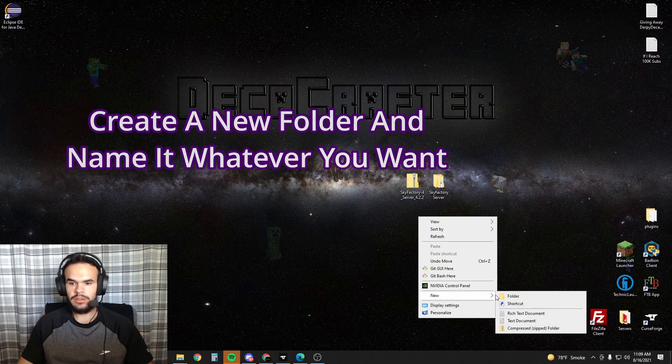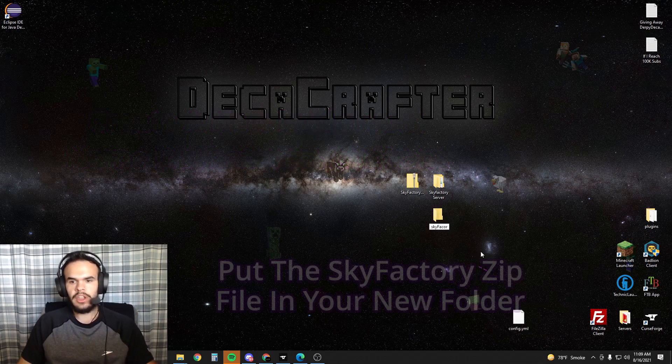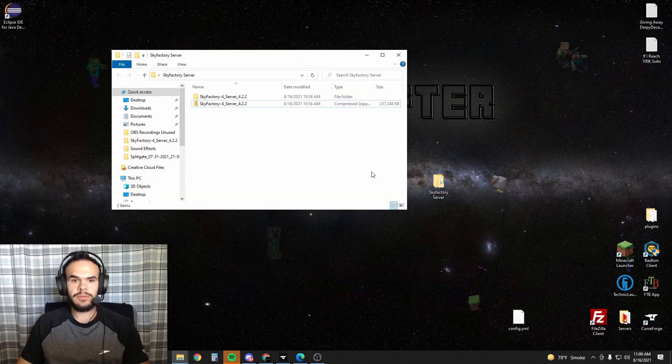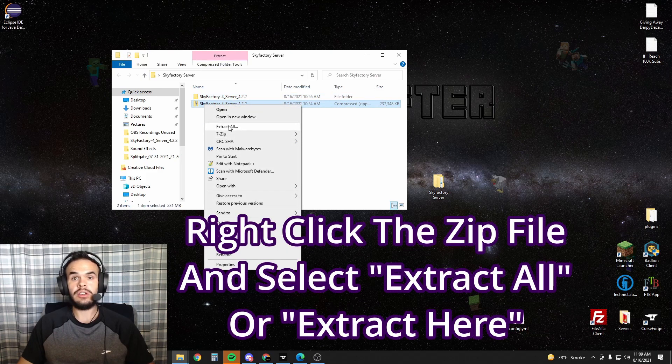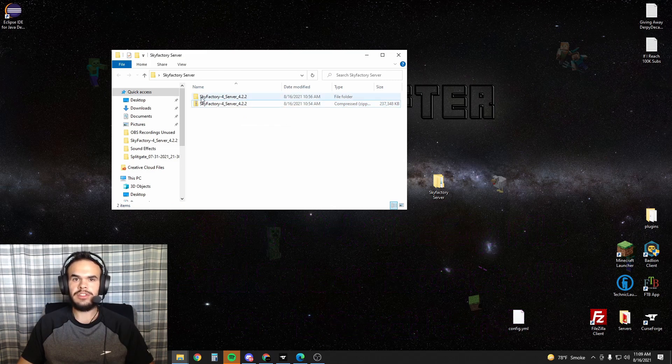Right-click, new folder, Sky Factory Server. I've already done that, so I already have my folder created. Then you're just going to drag this right into that new folder you made. Open it up. You'll only have the one file you just put in here, so right-click on it and hit extract all. Once you've done that, you'll have the second folder here that doesn't have the zipper on it.